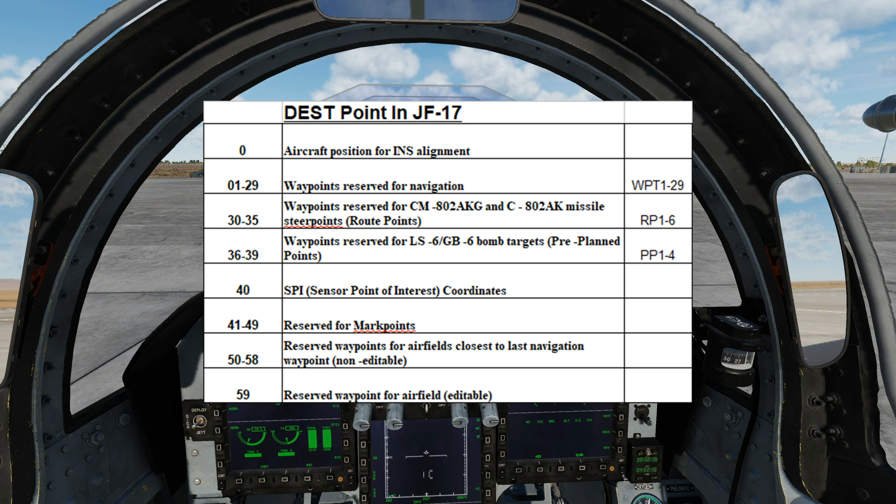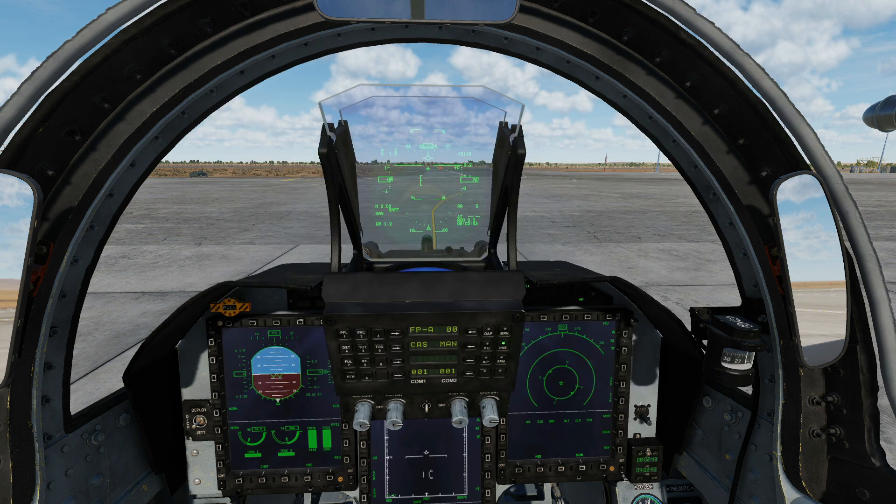Out of interest, destination slot 40 is for our SPI — we'll only ever have one SPI. Slots 41 to 49 are for mark points, which we can set from the UFC and we have a video on that. Slots 50 to 58 are for the nearest airfields so we can navigate to various airfields — these are not editable. And destination slot 59 is reserved for an airfield which is editable.